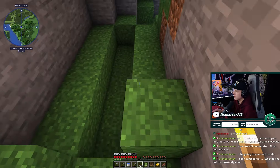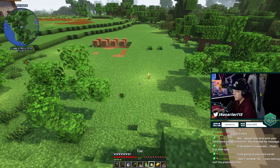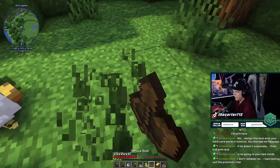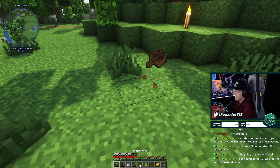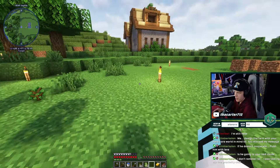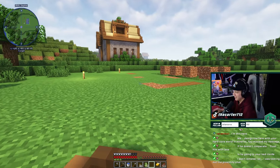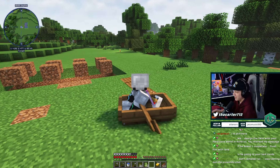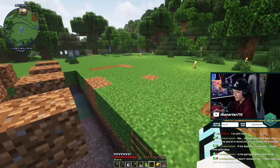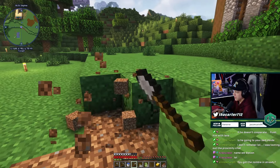Oh egg six — did we get a chicken? We got two eggs — six or seven? Nope. Lucky number seven baby! I kind of want to save this one now — don't run away, lucky number seven. Can I put a baby chicken in a boat? New high score! All right, now we gotta figure out something to do with lucky number seven — our first chicken that we got from throwing an egg. Creating a little lore for the hardcore world.